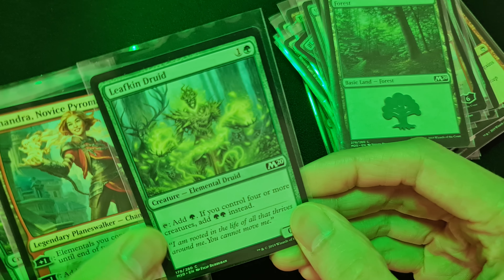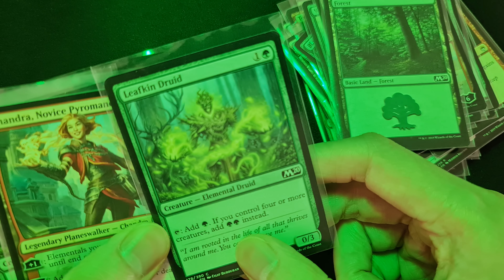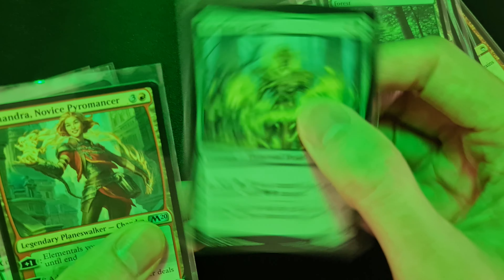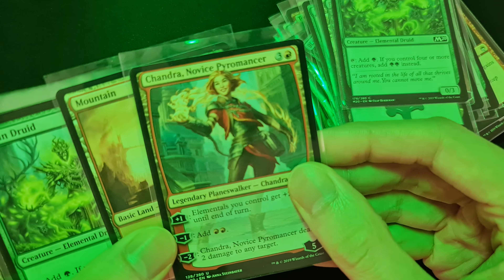Leafkin Druid: if you tap it you can use it as mana, and if you control four or more creatures it adds twice the mana, so it can produce two mana. I also have another planeswalker, Chandra, Novice Pyromancer.